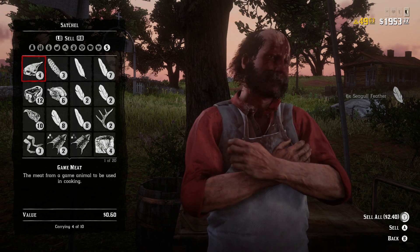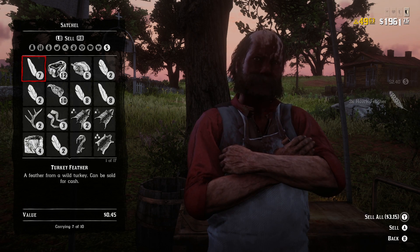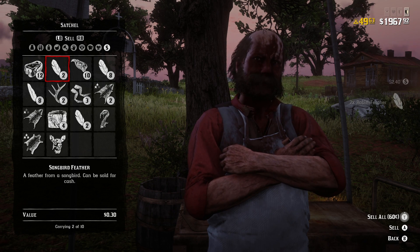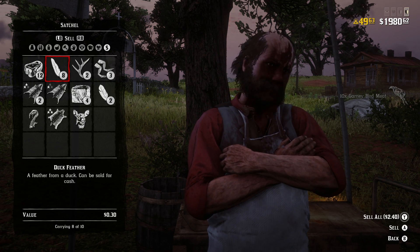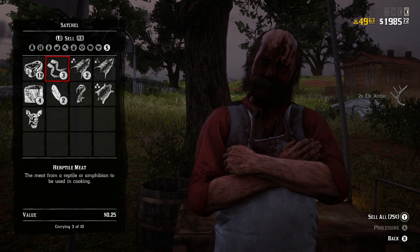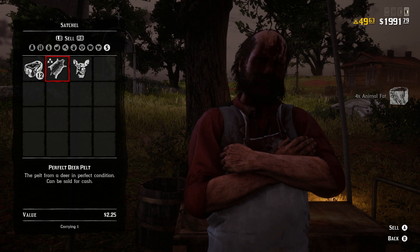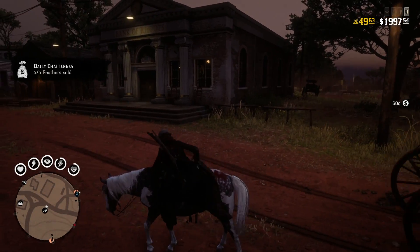You can see all the different types of feathers are completely different prices. Dollar fifty for the hawk feathers. We're going to get rid of the plume, the turkey feathers from the very end. I'm keeping the venison for cooking. Getting rid of the robin feathers, the songbird feathers, the gamey bird meat — look at all these different types. A dollar twenty for each loon. We've got duck feathers, elk antlers I picked up before, frog legs, muskrats, animal fat from the ducks.